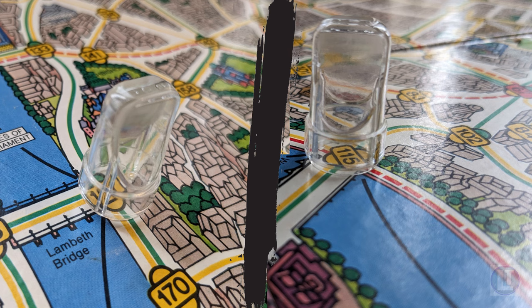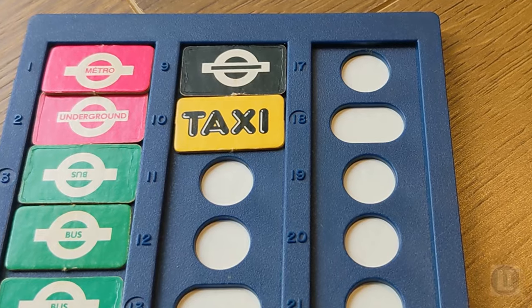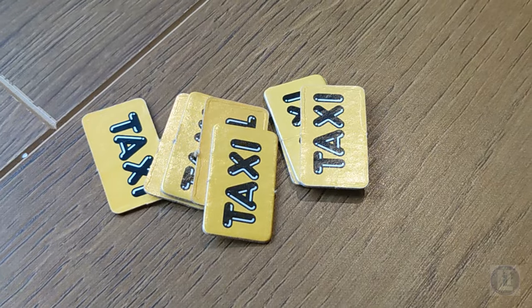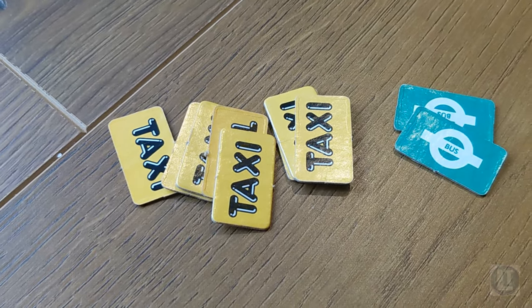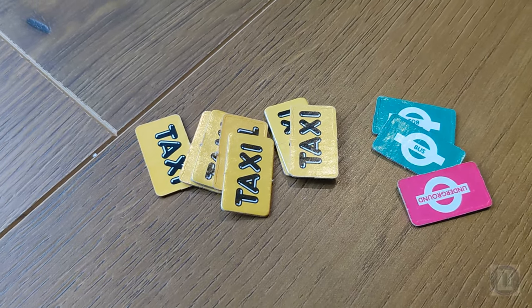If you're looking to confound the detectives in this way, space number 115 and 157 are best, as they each have two potential ferry landings to really mix up the possibilities. And if you take the ferry, be sure to immediately follow up with a taxi ticket, as taking a bus narrows down the possibilities too much as to where you might have gone. That said, taxis do limit your range, so it can be hard to stay at a good distance from the detectives without taking the bus or an occasional underground, but use them wisely and sparingly.